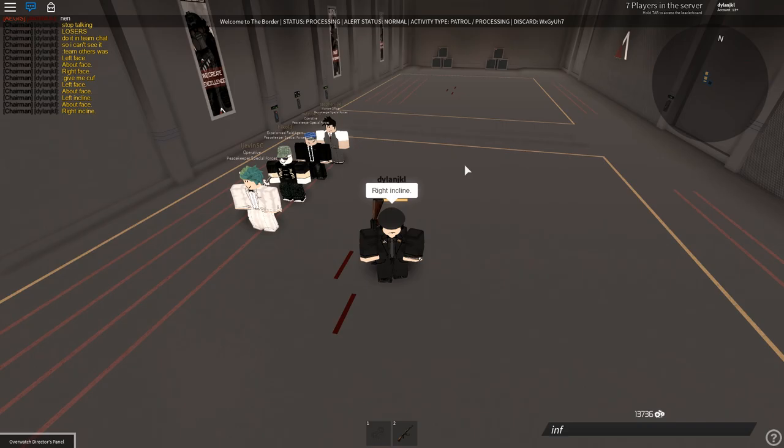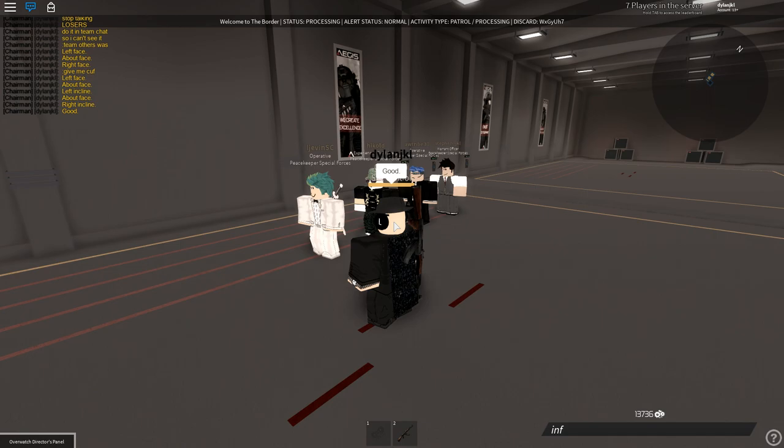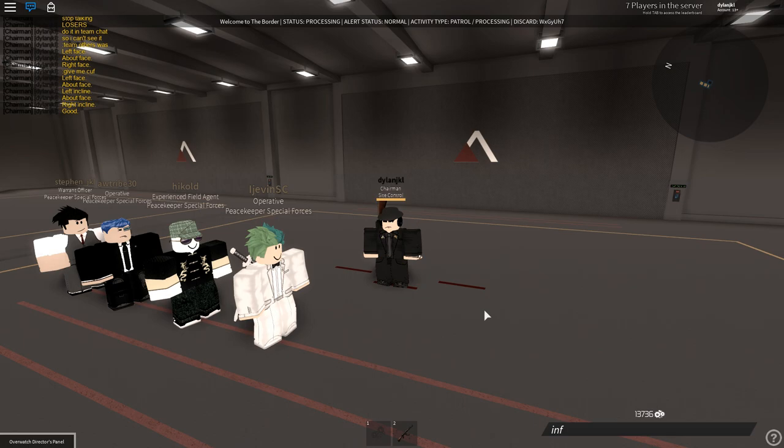We will then move on to formations. Formations include STS, which is side-to-side; SFL, which is a line behind the person that you state; VIP formation, where you're facing away from the person in the middle of the diamond; prisoner diamond, which is facing towards the person with your gun out; wedge; and double column.